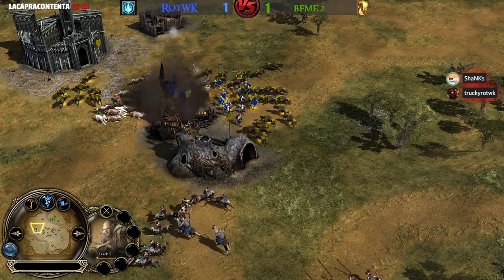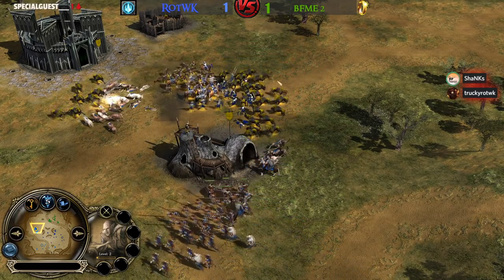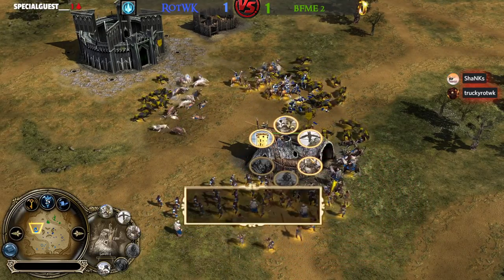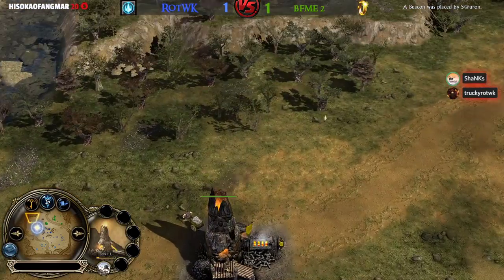Yeah, it's looking bad for Irby again. He has three Warg Packs. Warchant was used now from Ecthelion, trying to take down the Uruk Pits. There are no more Furnaces — only one in the back. He was forced to demolish and the Uruk-hai are all about to hit level 2. The Uruk Pits are going down, Shanks.